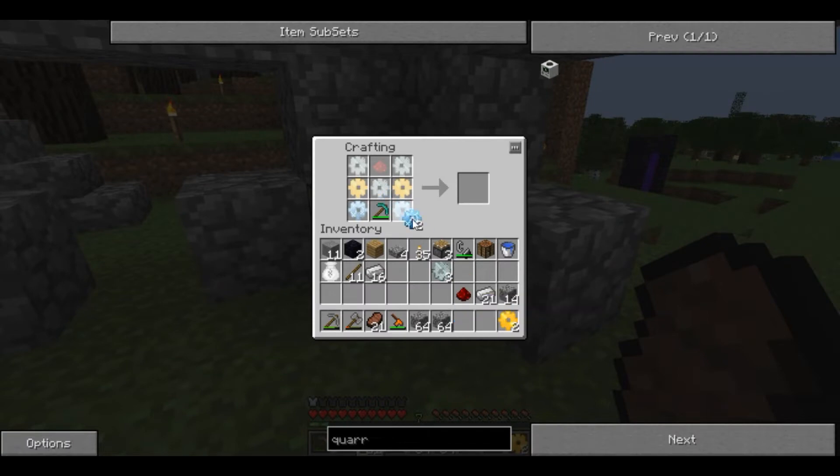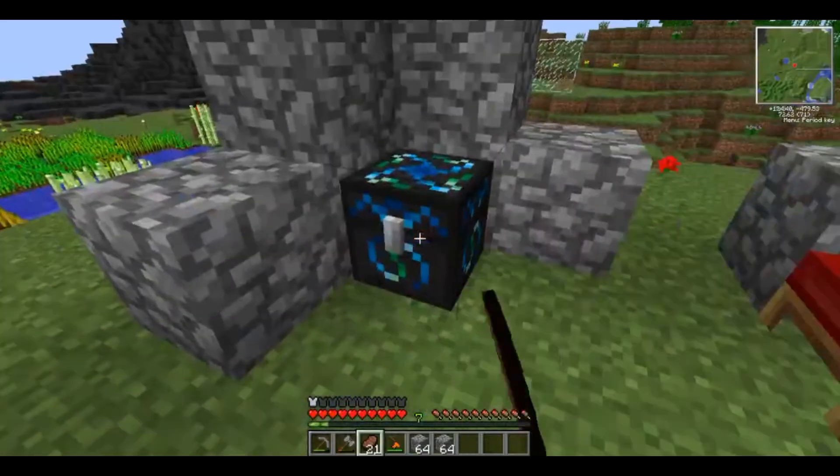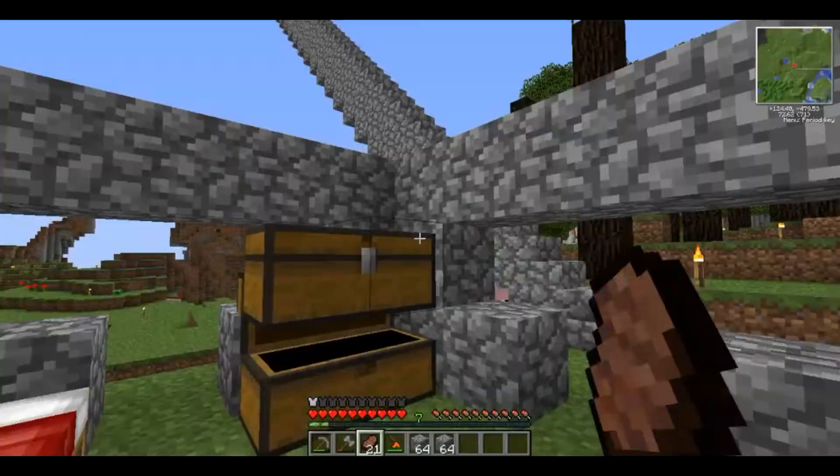Diamond pick. Two diamond gears. Two gold gears. Three iron gears. And a redstone. Oh, you've gotta be kidding me — we used a diamond pick. A used diamond pick doesn't work for the quarry. Well, transmute more diamonds, I suppose. There should be enough tin dust down there to make one more diamond.